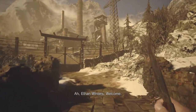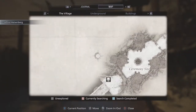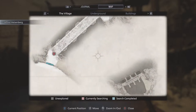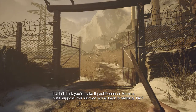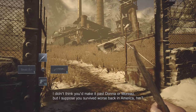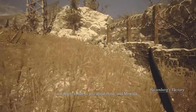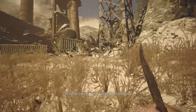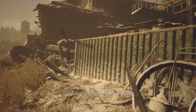Ethan Winters. Welcome. I'm a rose — but I suppose you survived worse back in America, hmm? I like you. He likes us. I'd like to speak to you about Rose and Miranda. Come on in. Don't worry, it's not a trap. Says everybody. What are you planning?